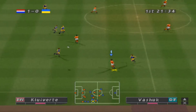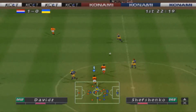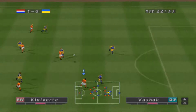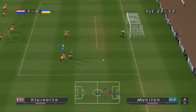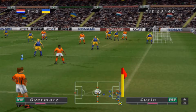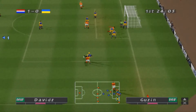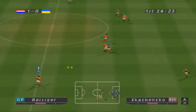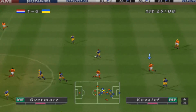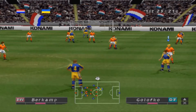He clears downfield, they pass it around quickly, corner kick, a chance to score here. Oh, he's been tripped. Free kick.